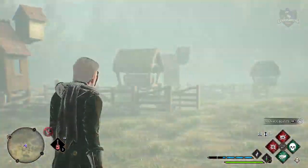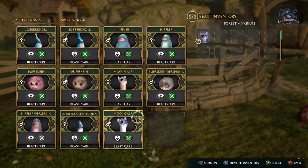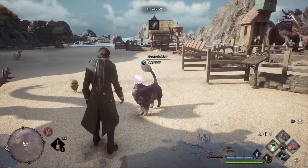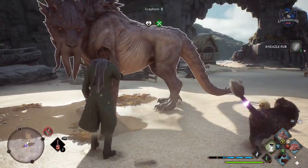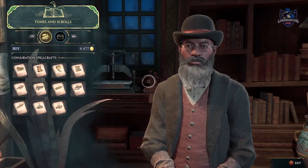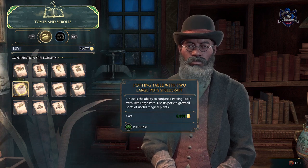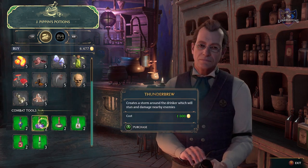Start breeding animals as soon as the game allows by following Deek's quests in the room of requirement, as the offspring can be sold for easy cash. Collecting animals is also the cheapest way to upgrade your gear, as feeding and petting them will give you upgrade materials. Always stock up on potions and buy recipes when you can afford them — and that's the same for any type of recipe in the game.